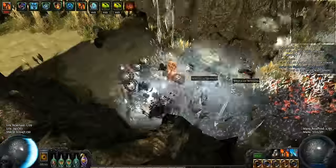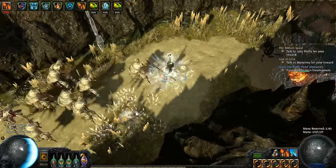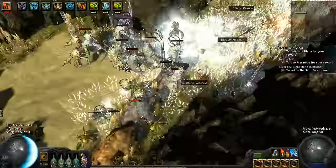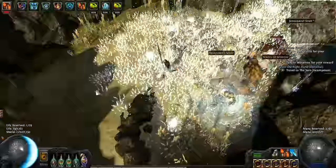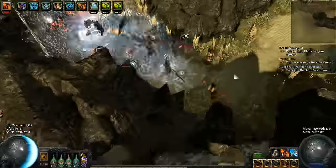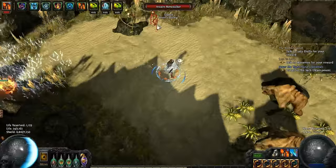Doing one or two casts is kind of a personal choice. Most things will die in one cast, but a second cast ensures kills — doing a second cast will slow you down though. I could just do one cast and move on, and every now and again a blue with a high life total might survive.